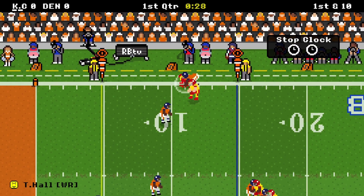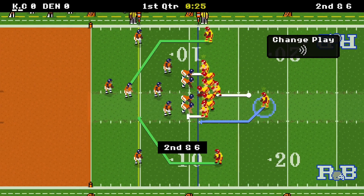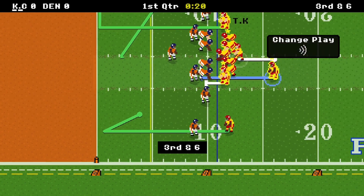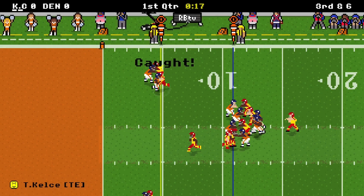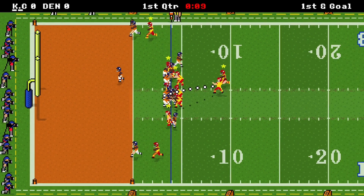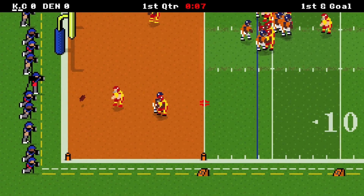Going outside, that's Tyreek Hall for four yards. On second and six, we check it down — overthrew it, incomplete. Third down: Kelsey fairly open, seven yards, first and goal at the four. On first and goal, we've got Tony Gonzalez — caught, touchdown! Six-nothing.